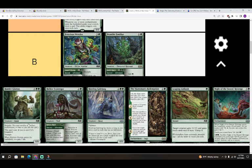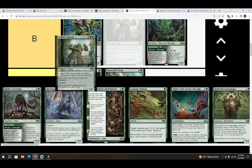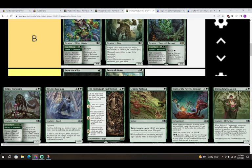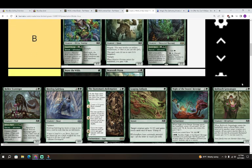Next is Hamlet Glutton — five colorless and two green for a 6/6 Giant. It's got Bargain — if you bargain it the spell costs two less to cast — and Trample, and when it enters you gain three life. I want to give Hamlet Glutton a B. If you can actually bargain it, which shouldn't be hard in this format, it's a great threat. If you're ever behind it's a great blocker that gains you life and gets you back in the game.